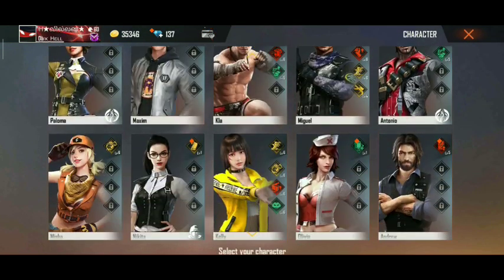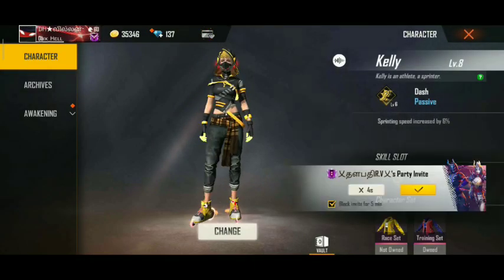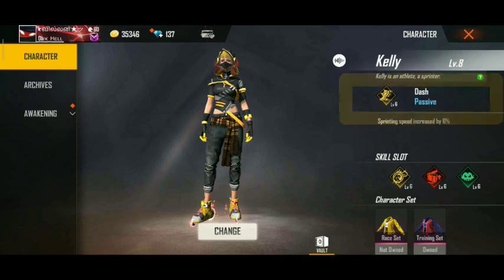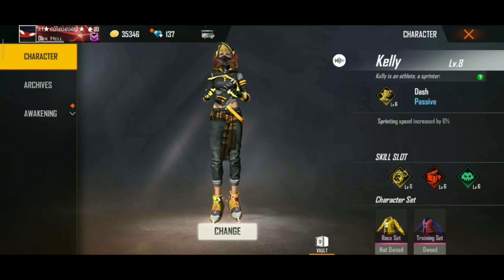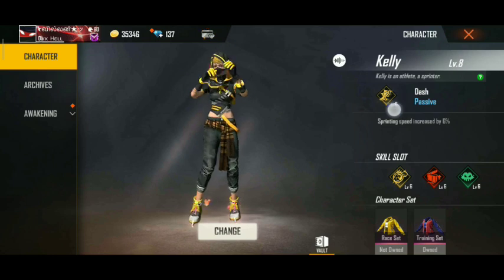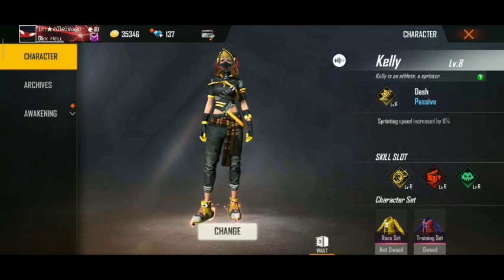First of all, let's go to the next character — this is permanent. This skill can be done. We can finish on your makeup as well. Now let's order it in our skill slot. There's some kind of information here. You can have the passive skill.